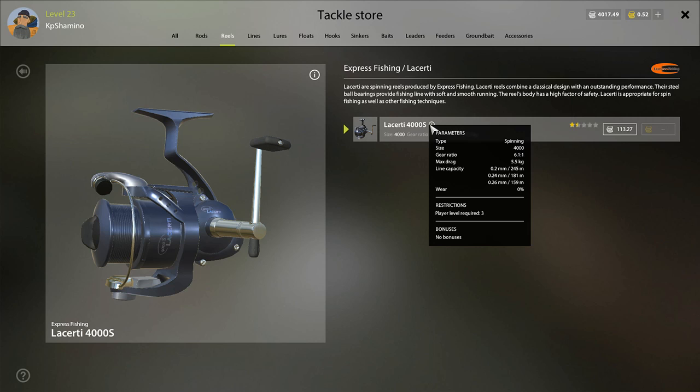What does line capacity mean? It's very easy. If you see 0.2 millimeter, like on this one, you can stack 245 meters on that reel. I always say you need to have above 200 meters to not get spooled. If you go to 0.24 millimeter it's going to give you only 181 meters. Of course the thicker the line, the less line you can stack on a reel - that's normal because the volume is limited. That's very important.